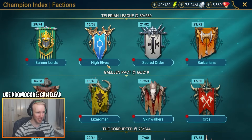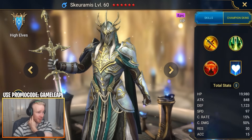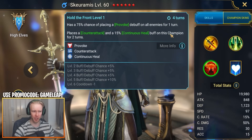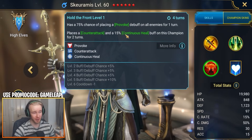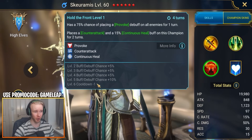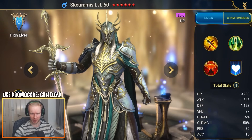Vizixx is a pretty good option. A good budget option to also consider — and we'll revisit this in Chapter 3 — is Scramus. Scramus brings an AoE Provoke debuff, and also places a Counterattack and Continuous Heal buff on himself on his A3. We'll revisit Scramus later for the Mischief Tank role. Like Vizixx, it's a 3-turn cooldown Provoke when fully booked up, so you'll need to build him fast enough to get around to using it quickly.